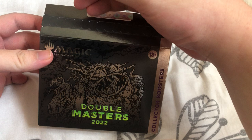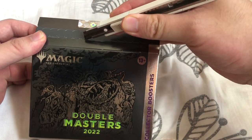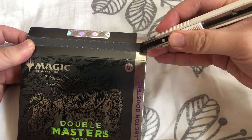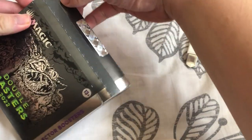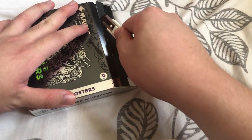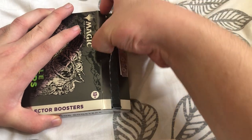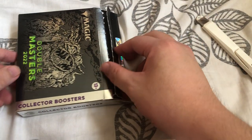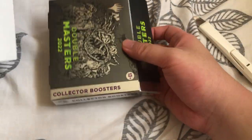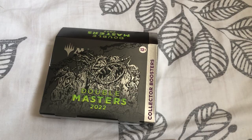Let us start the unboxing. Instead of ripping this out like everyone does, let me use a pen knife to be a bit more precise. The Double Masters 2022 collector boosters — it's quite different that they didn't use cling wrap but used an external case this time.